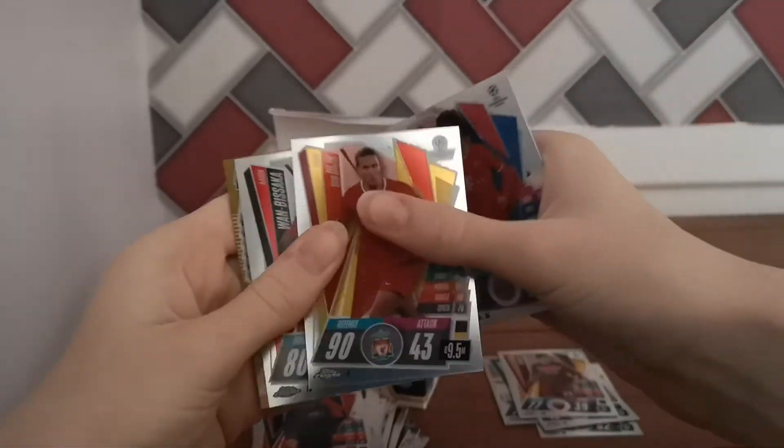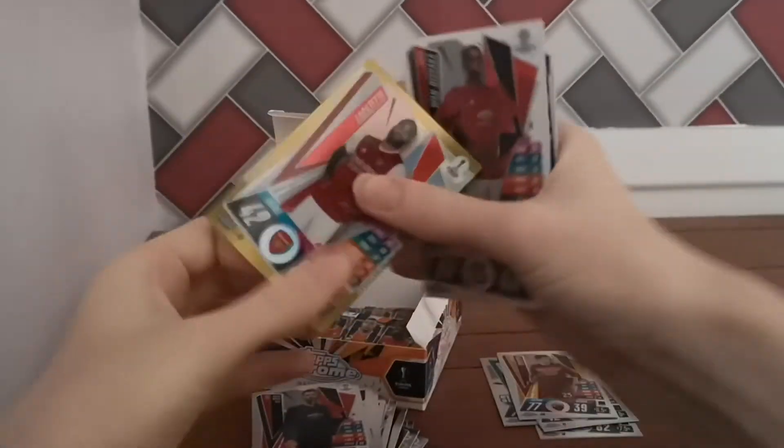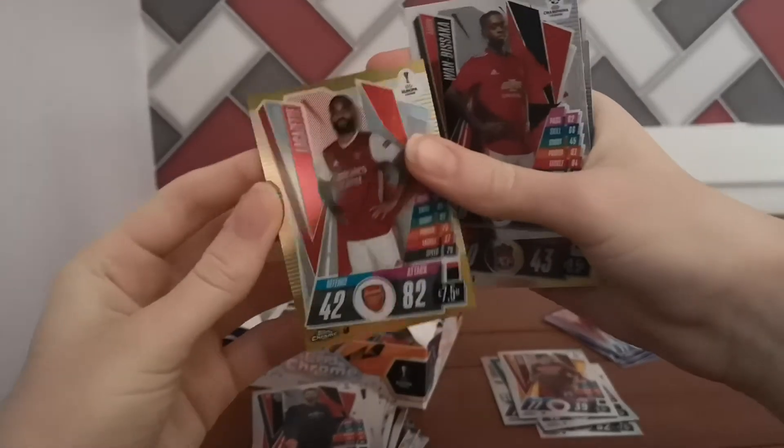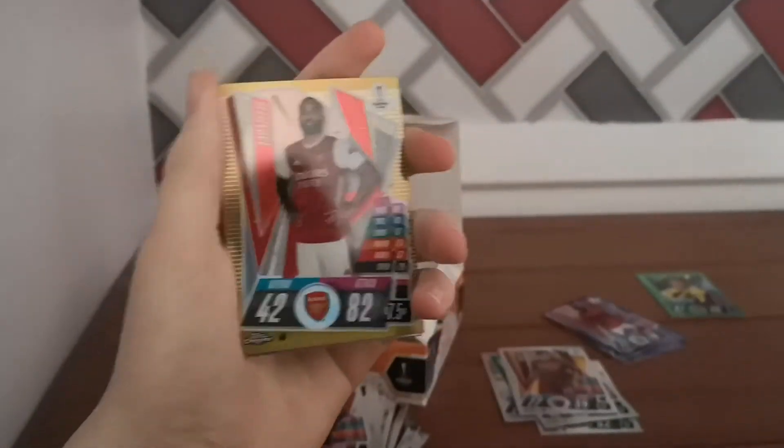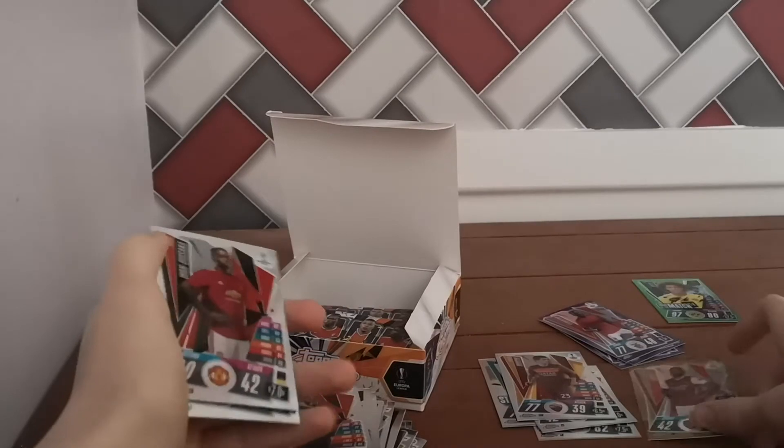Ooh! Sarnay, Dyke, and Saka. And it's a Lacazette gold — number 2, just 50, so 4 out of 50. That's definitely the hit of the box so far — a gold Lacazette card.